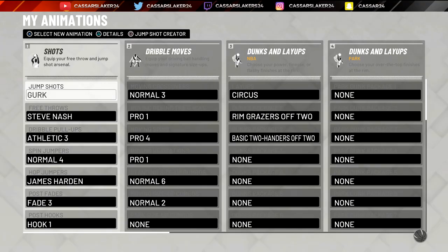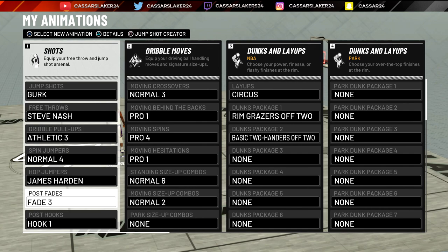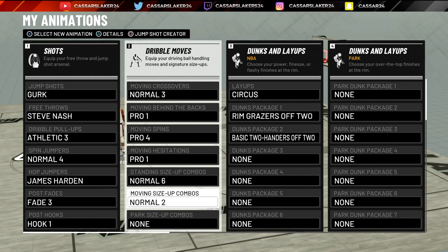I like to make moving shots more often than just open mid-range — I like to go off the fade. As you can see from the top right corner, there's a video on how to master this build, go check that out after you make your MyPlayer. These are the shots and dribble move animations I highly recommend: athletic dribble pull-up and athletic three — a lot of people have been asking about that.